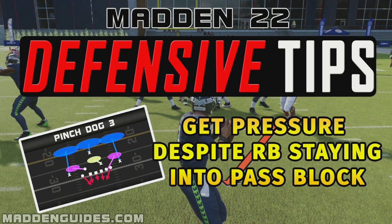Hey, it's Cobra here at MaddenGuides.com. For this Madden 22 Defensive Tips video breakdown, I want to show you how to get pressure despite the running back staying in the pass block. The formation we're going to run this against is the Gun Bunch formation, which is probably the most popular formation that players like to run in the game.